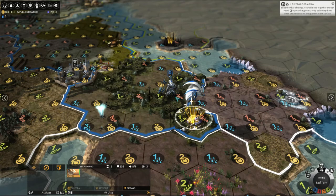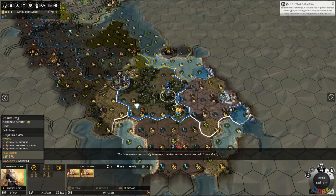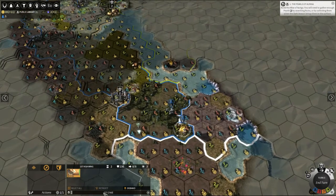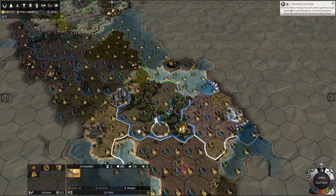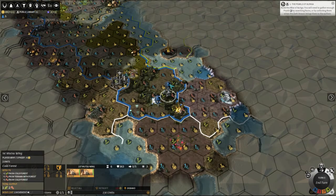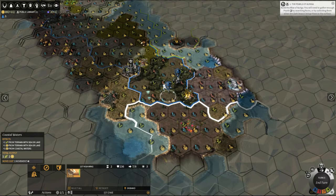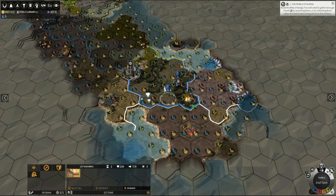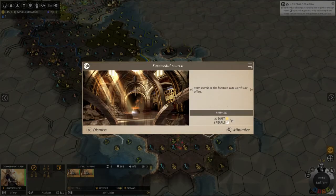It's a standard skyfin — doesn't look like we can retrofit it. Eight move — wow! Armies are too big to merge; it's one of one units, so it keeps the skyfin separate. It basically moves around by itself. That's potentially useful — it'll be good for cracking open ruins, which we will search now: 30 dust and 3 pearls. We need 10 more. How much move have you got left? None.